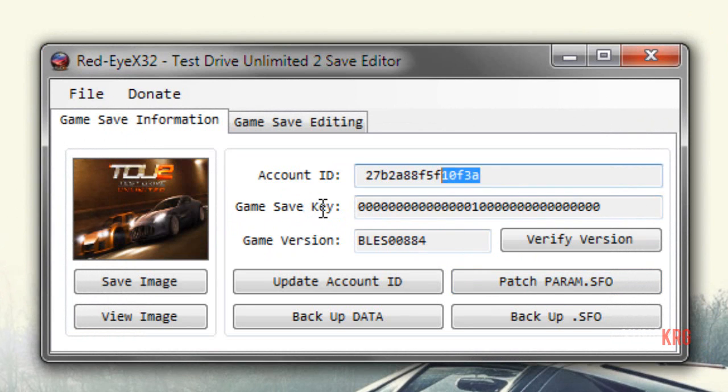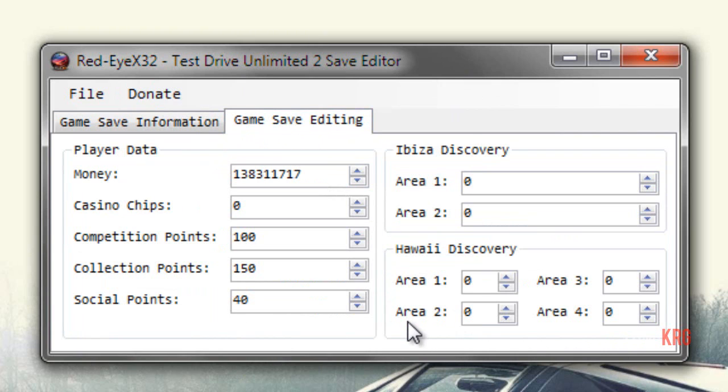Now it will say all files have been decrypted and loaded successfully, meaning no errors when opening it. As you can see it gives you your account information. You can back up your data, back up your SFO — your param, your ID. Then to go to the tabs you just want to click game save editing.